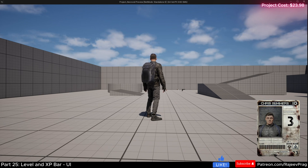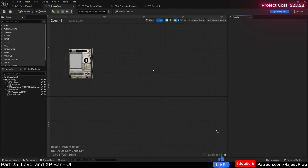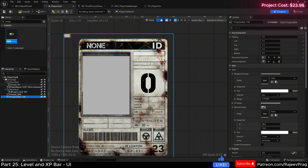Now let's add a progress bar to show the player how much XP they've gained and where they are in the level-up process. Back in the player ID card, I'm going to add a progress bar to the overlay. The idea is that the progress bar sits right above the level display and increases as the player gains XP, giving them a visual indicator. Every time the player levels up, the bar resets and starts again.